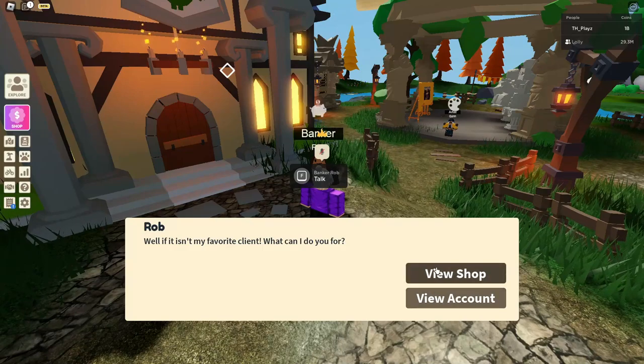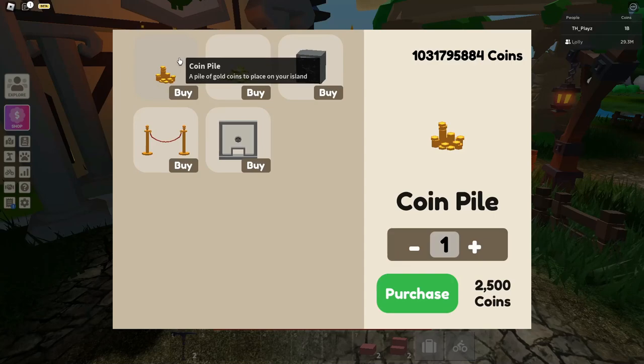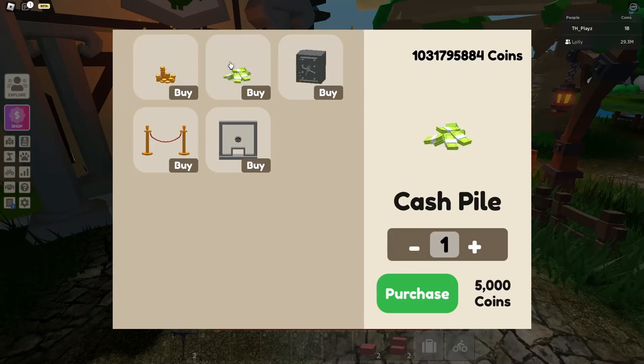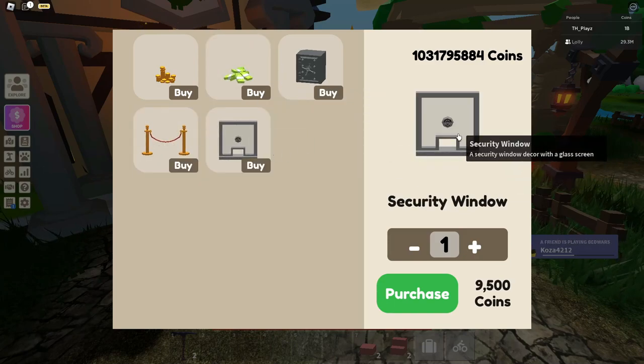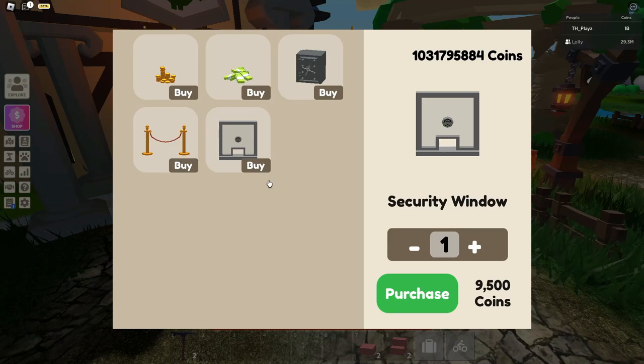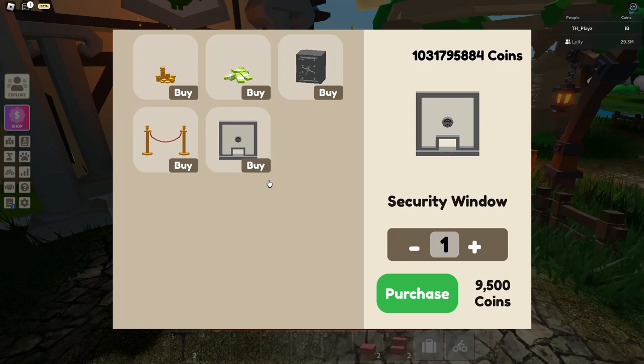I'm going to go over view shop first. When you click view shop, you have a bunch of new items to buy: a coin pile, a cash pile, a security safe, a security rope, and a security window. All of this stuff is really cool, and I'm going to be placing them on my island and showing you what they look like later on in this video.